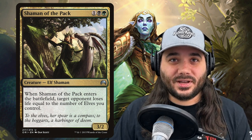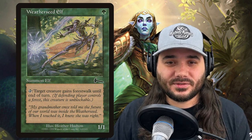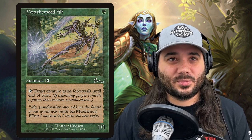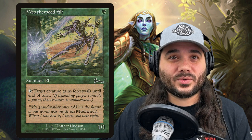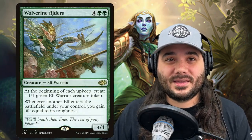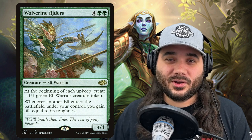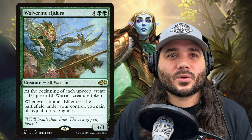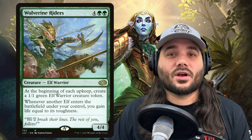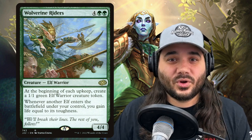Next up, we've got an old school elf — Weatherseed Elf, 1 green for a 1/1. You can tap it and a target creature gains forestwalk until end of turn, another way to get damage through with Lathril. Next, we've got Wolverine Riders, costing 4 green green for a 4/4 elf warrior. At the beginning of each upkeep, create a 1/1 green elf warrior token — that's four per turn cycle. Whenever another elf enters the battlefield under your control, you gain life equal to its toughness, so you're also gaining 4 life each turn cycle.